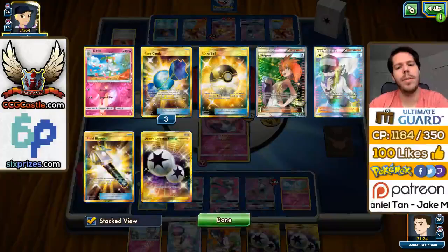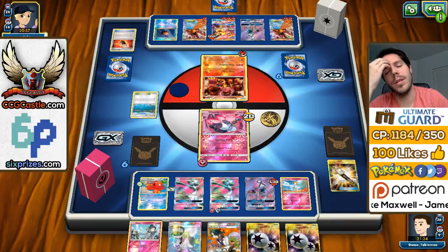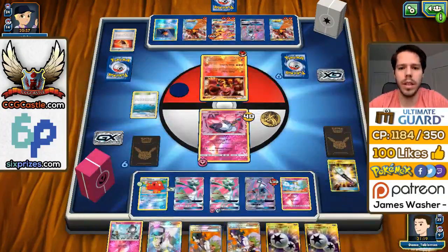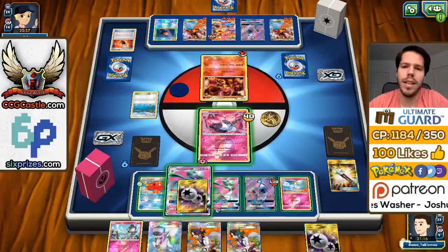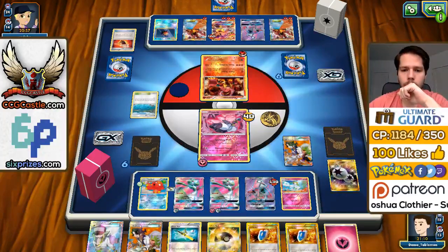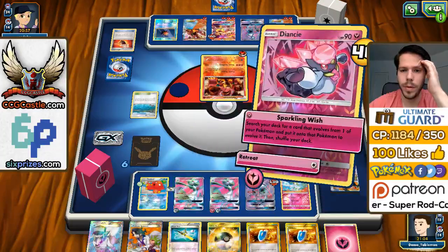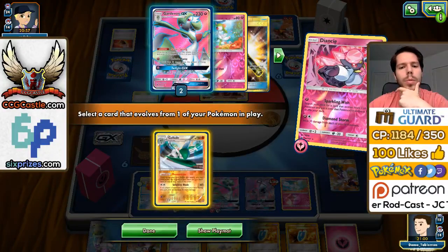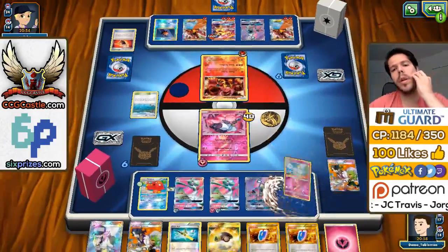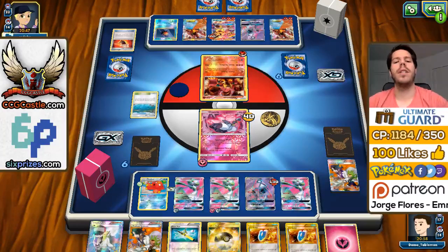Those are the last two DCEs, but I don't need that many to get knockouts. I basically just need to find my Guzma. I'm going to Sycamore right here. I get another Sycamore, so I lose the DCEs but I don't think it's a big deal. Still not going to be able to find the Guzma or the Lysandre. I'll grab Gardevoir.